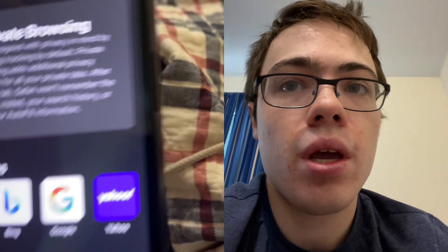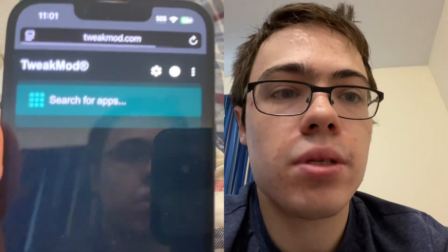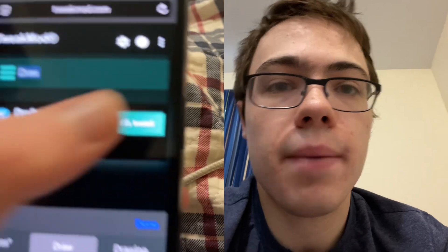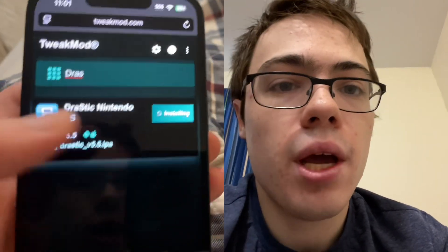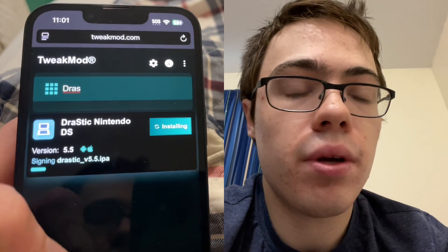So I'm going to show you guys how to download it — it's pretty simple. All we have to do is go to tweakmod.com. Just go on the search bar, type in 'Drastic,' press install, and there you go. Before it downloads, there is going to be a verification.